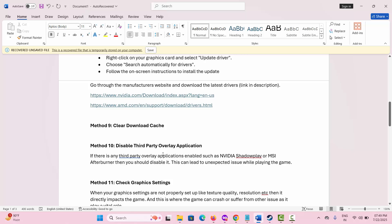If not, the next solution is to disable third-party overlay applications. This is also an important step to follow. If there is any third-party overlay application enabled on your system, such as Nvidia, Strato Display, or MSI Afterburner, you should disable it. Enabling these can lead to unexpected issues that interrupt gameplay, so make sure you disable them.